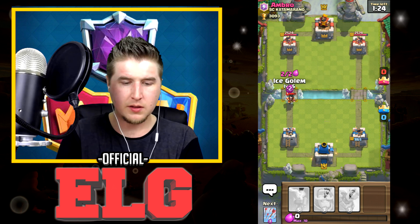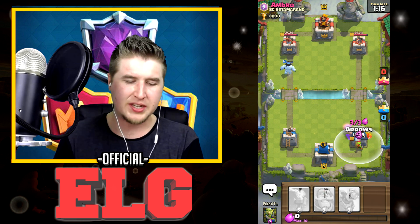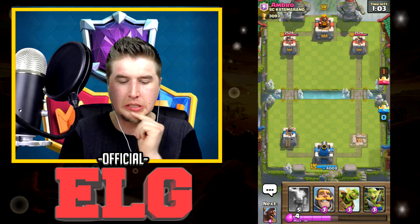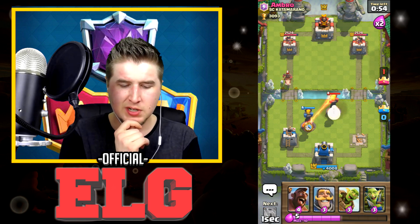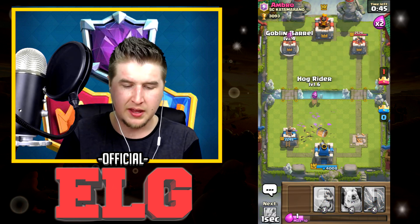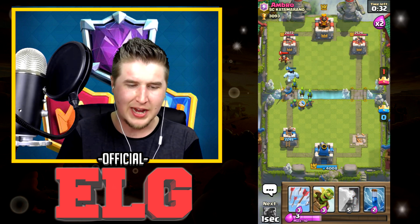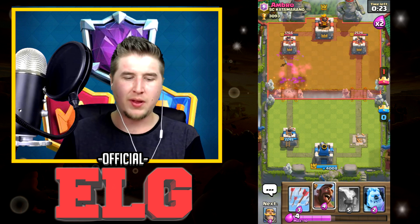Let's take him down. That Electro Wizard is the best card he can use right now. This guy's a lot better than me and also a higher level, so that kind of stinks. We're going Inferno Tower, he goes Inferno Tower. We're going Goblin Gang — he uses the Log. I forgot I don't have the other tower gone — oh my gosh, I am the biggest idiot in the world. Let's just play fast, maybe pace will beat him.